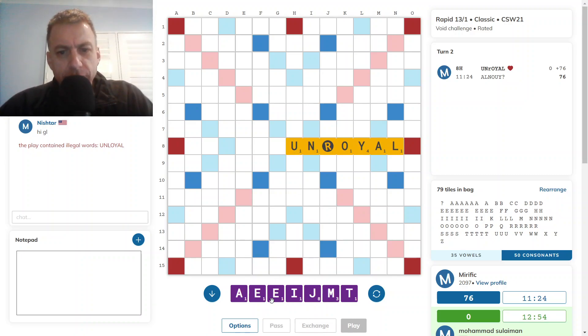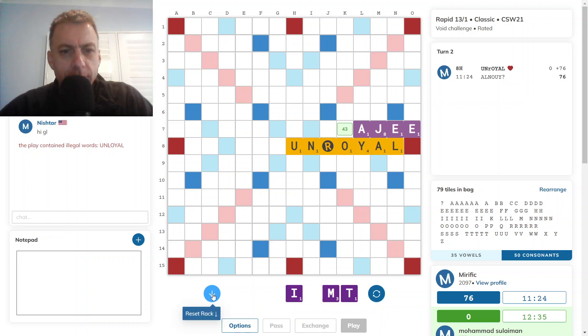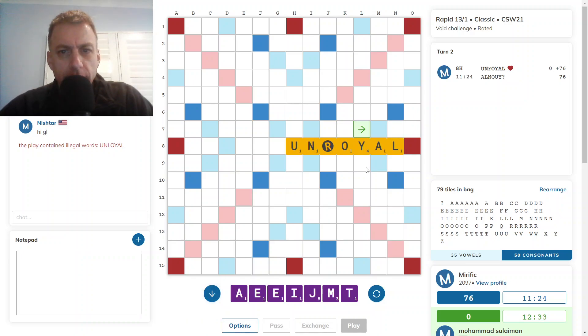I draw a fairly balanced rack, which is good — the J for score and the M. I have a G across the top of the A for 43. Looking at the O as a four-timer.